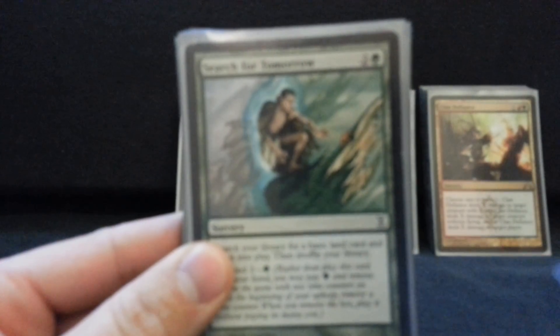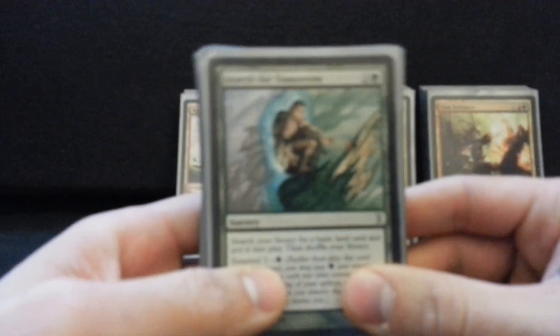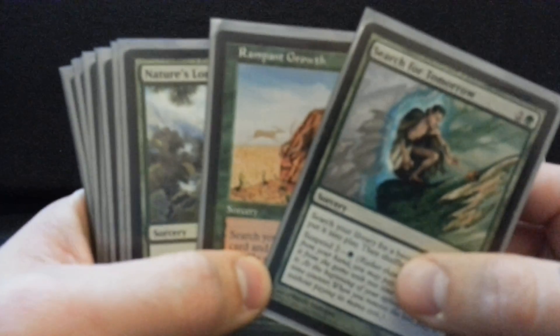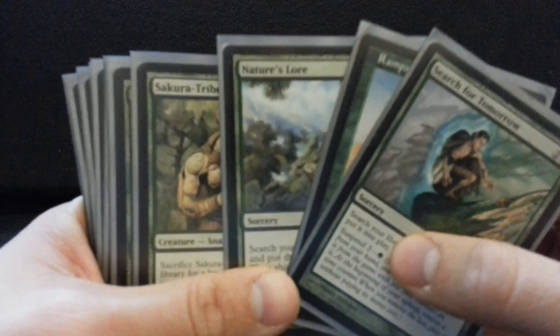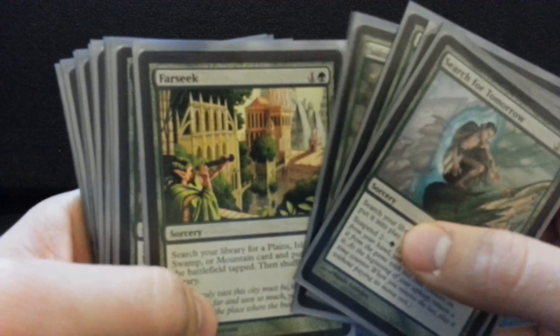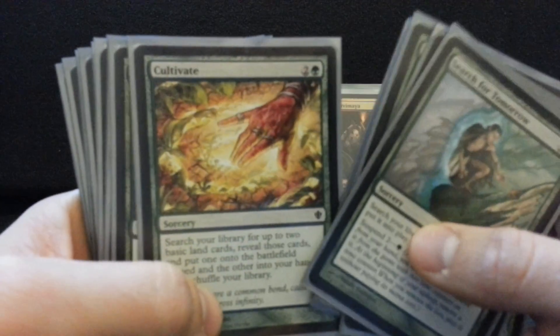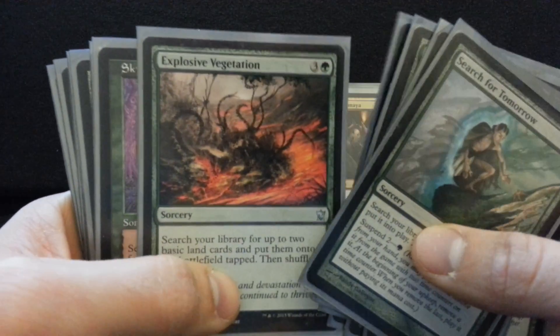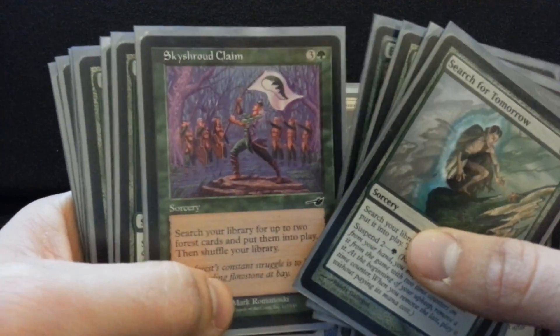If you're building a control deck, you want to have a lot of utility and flexibility. When you're building a Timmy deck like this, you just want to get there — you just want to go big or go home. I've got lots of ramp spells here, kind of what you'd expect. I don't run a lot of mana dorks that tap for mana because that makes my deck even weaker to wrath effects. What I'm trying to do is just get more lands than my opponents, so all of these spells just get me lands.